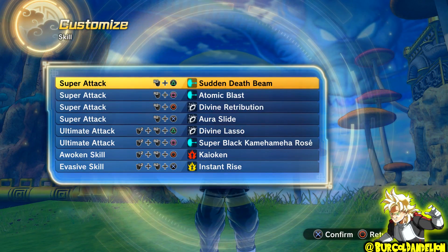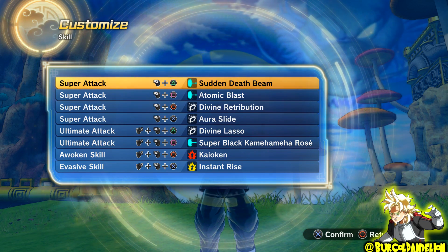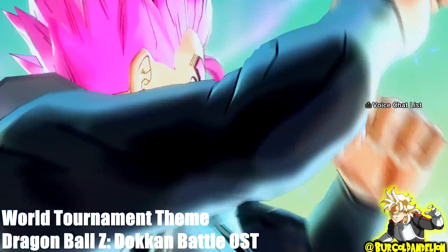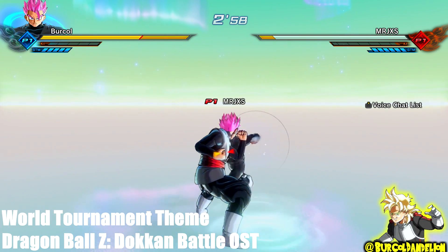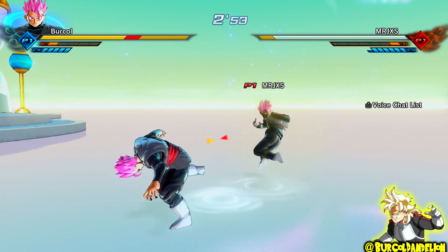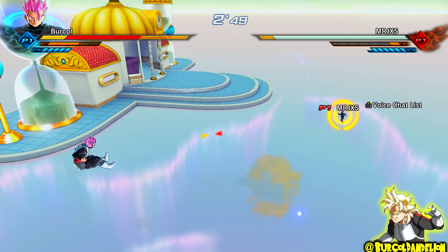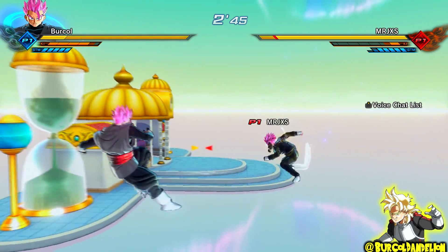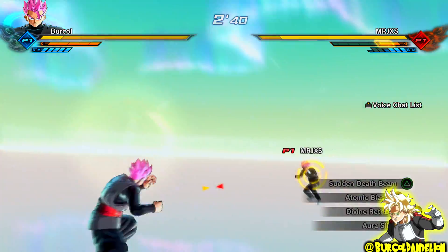We're going to the moveset quickly: four supers — Sudden Death Beam, Divine Retribution, or a slide, and I went for Atomic Blast rather than Shockwave or another attack that Goku Black, Super Saiyan Rose Goku Black, or Zamasu used, because I just think it fits better. Also Instant Transmission or Full Power Charge or Maximum Charge, two ultimates — Super Black Kamehameha Rose, Divine Lasso, Transformation Kaioken for the aura. For my evasive I went for Instant Rose rather than Brake Strike — with Instant Rose it does the job.